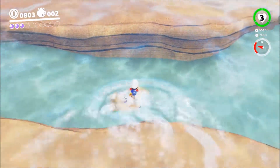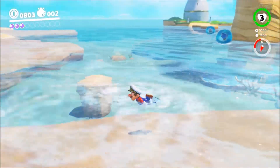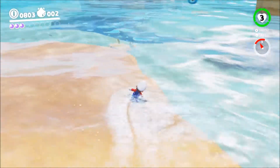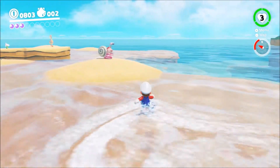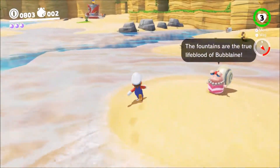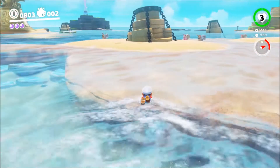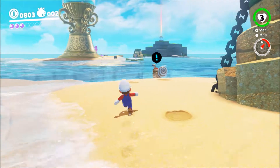There is another one of the seeds on top of this platform. The only problem is we need a slope to get back up because we cannot swim. So if there is any slope that we can reach without running out of air underwater, then it should be possible to bring this second seed too. For the moment I don't see any slopes, so maybe I'll come back to this moon later if I find any.